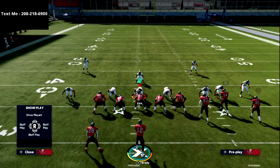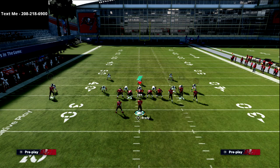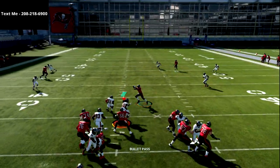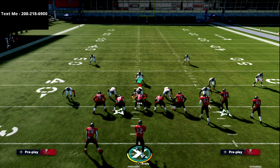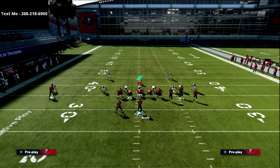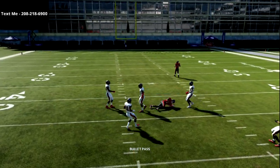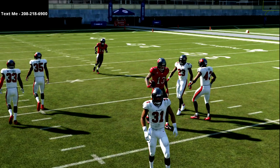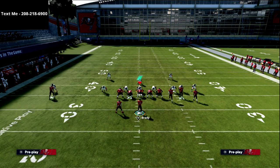Now let's talk about this against the blitz. The max protect aspect helps, but with this simple setup, if they blitz you the drag is always open — always, always, always. Now if they take the drag away with their user, this is still a great route combination against the blitz: the drag kills any underneath zone, and then you've got that dot over the top. If they come down on the drag you can easily pop it over the top of the defenders for an easy gain.